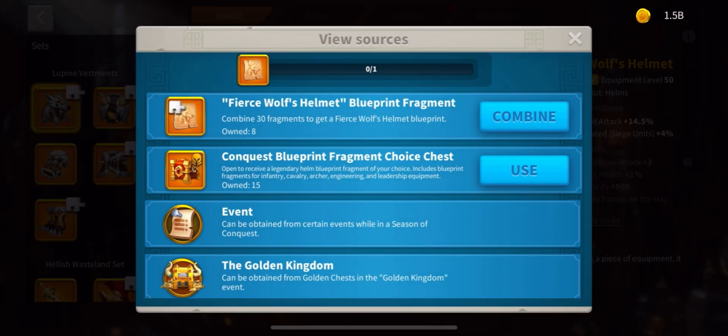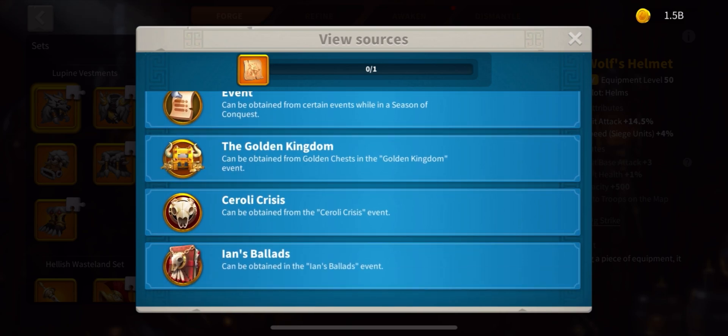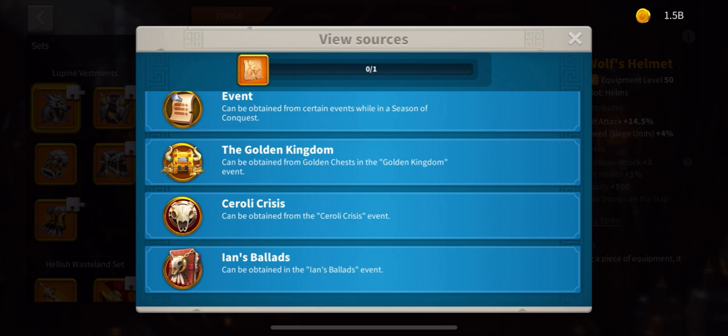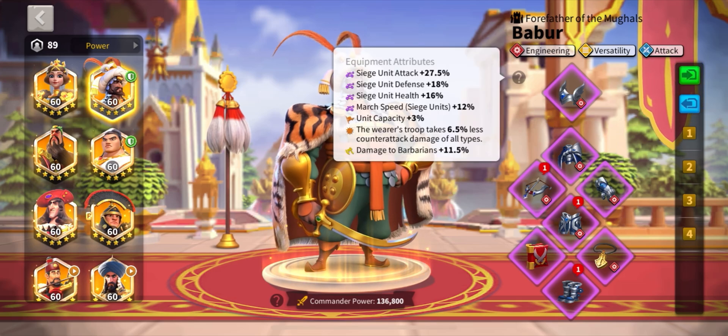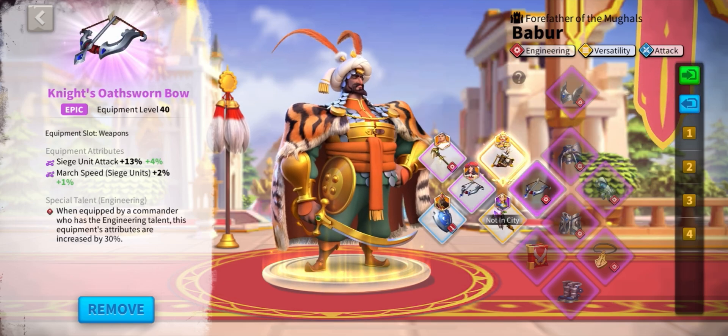If you want to get hold of these blueprints, you'll need to take part in fantastic events such as Golden Kingdom, Hunt for History, Ian's Ballads, and many more. The next tier of siege equipment is the Epic Blueprints, which also provide great stats combined with nice March Speed bonuses on the gloves, helm, weapon, and chest pieces.